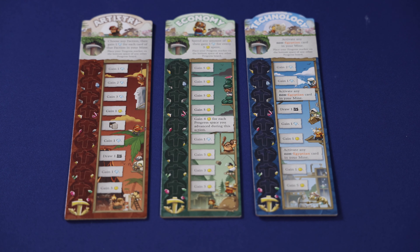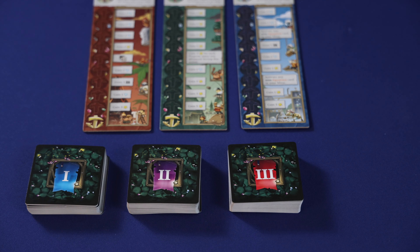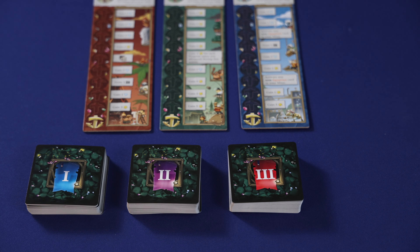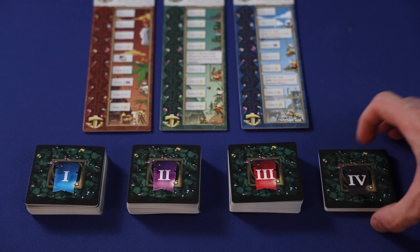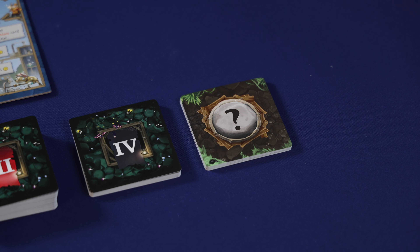To begin setup, first place the progress boards in the middle of the table, and you can randomly choose which side you use for each board. Then shuffle decks 1 through 3 of the mine cards and place them near the progress boards. You can also place the level 4 progress cards near the mine boards, but there's no need to shuffle them because they all have the same effect. Then shuffle and deal out 10 of the event cards to create the event deck.